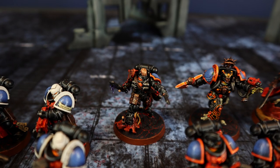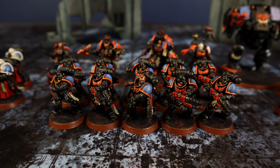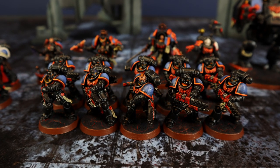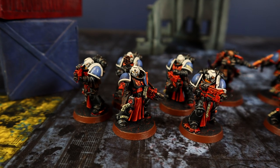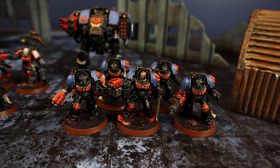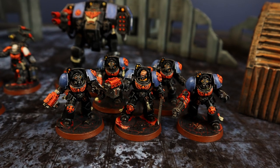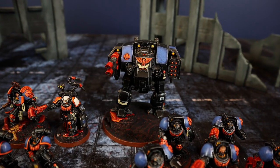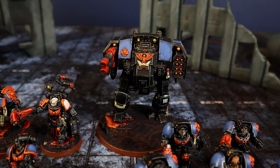Rounding off the characters is a Lieutenant with combi weapon. The main unit consists of 10 Space Marines from the Inferno Squad, armed with flamers — a serious threat to Tyranid horde infantry. Then there's a Sternguard Veteran Squad of 5 models, one armed with a heavy bolter. The strongest squad is the Terminators: 4 models with storm bolters and 1 with a storm bolter plus cyclone missile launcher. Finally, as heavy support, is a Ballistus Dreadnought — a model relied on heavily to eliminate the heavyweights of the Tyranid army.